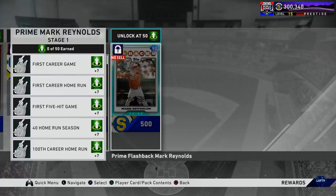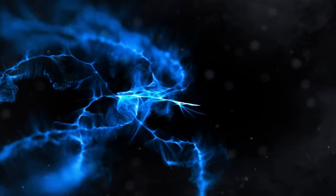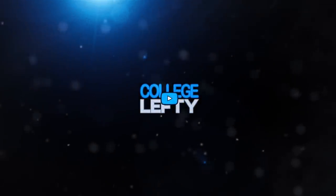One other thing I wanted to include in this video is the Mark Reynolds player program — a brand new flashback diamond, a 90 overall prime version of Mark Reynolds. This card is pretty good: 100 power against both sides, 89 contact against lefties, and 78 against righties. It's honestly pretty close to the World Series reward Ken Griffey Jr., though he obviously doesn't have outfield positioning and diamond fielding. But the power and contact numbers are right in the same range. I think that card is pretty solid. That's going to do it for this video — I'm College Lefty, and I'll see you in the next one.